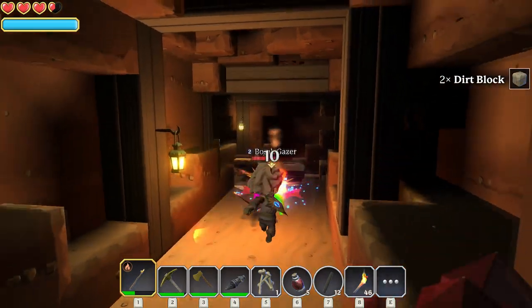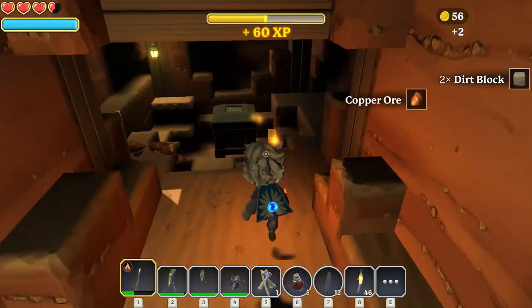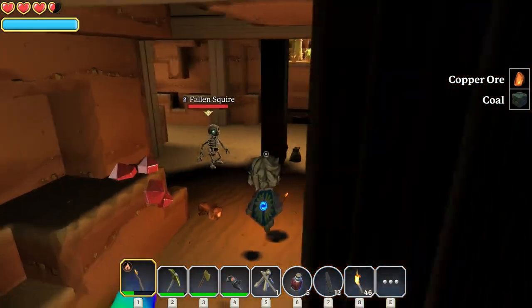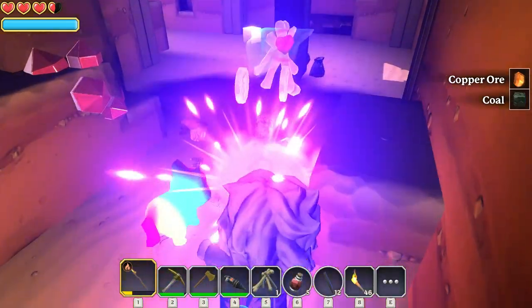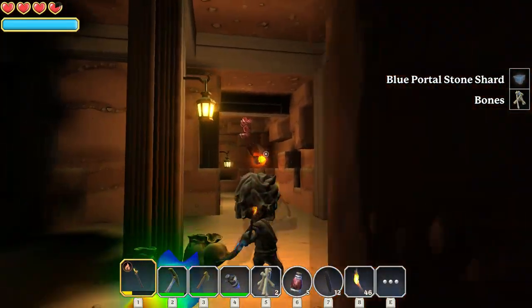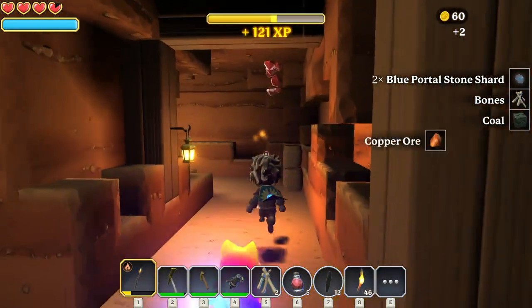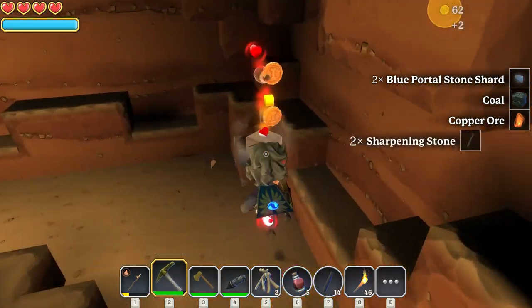Go away. What did you give me? Cool! All right, we can make a piece of copper — whatever the hell you call it — because we need that for the arcane compass. But I also need eight blue portal shards, so I need more. Hopefully these guys are gonna be the ones to give them to me. Oh nice, another piece of coal. Sweet. Let's do this instead.